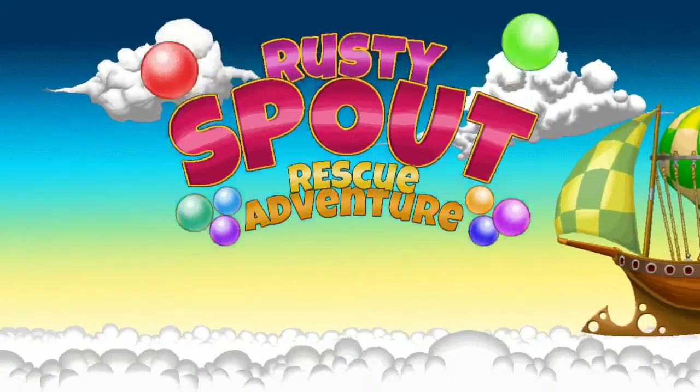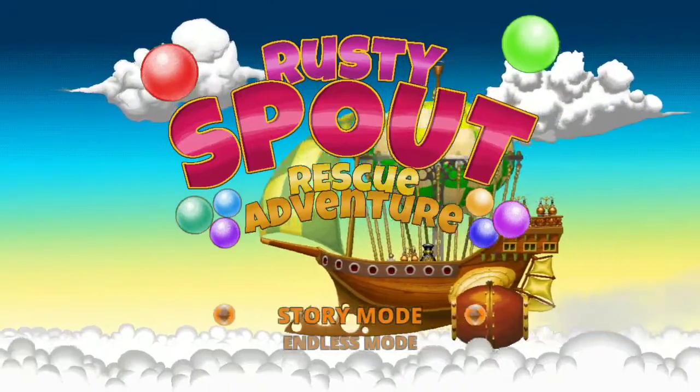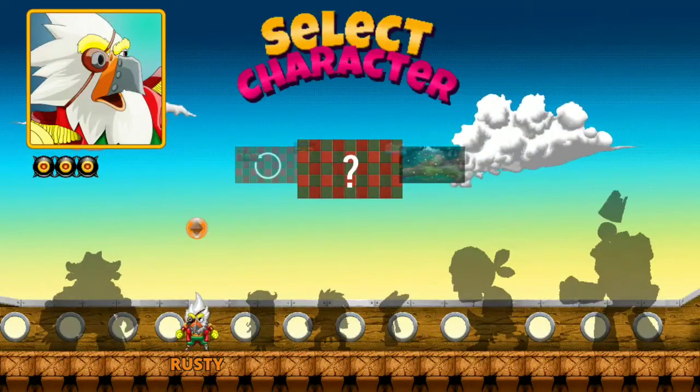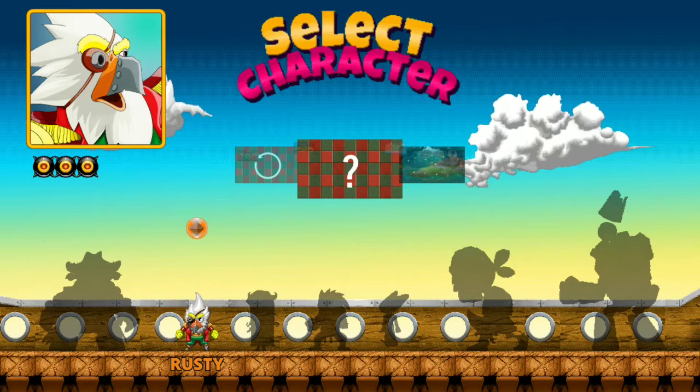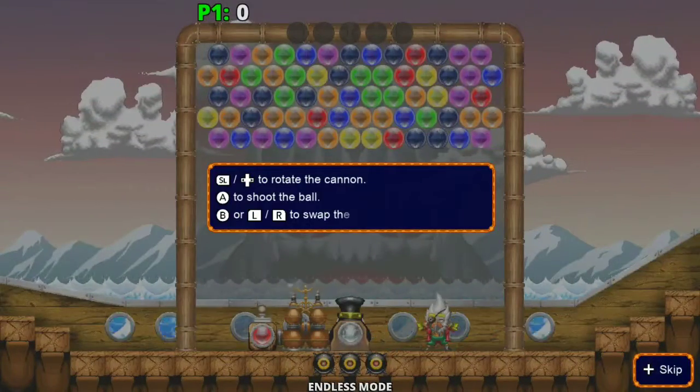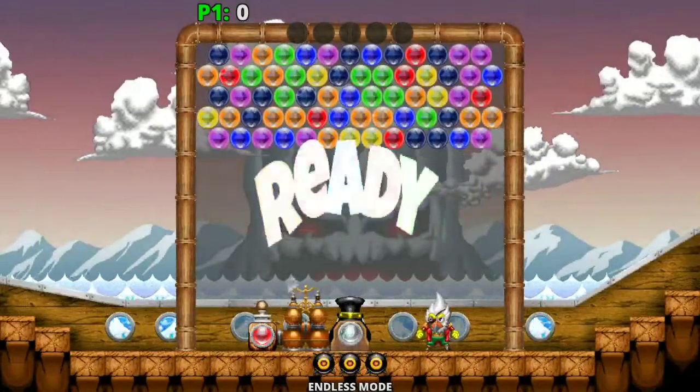Let's check out the other modes. Story mode — these games usually don't have much of a story, and this one's no different. I'm going to do normal endless mode here. Select character — okay, that's a lot of characters to choose from. It's one character, so I'm assuming you unlock others eventually.